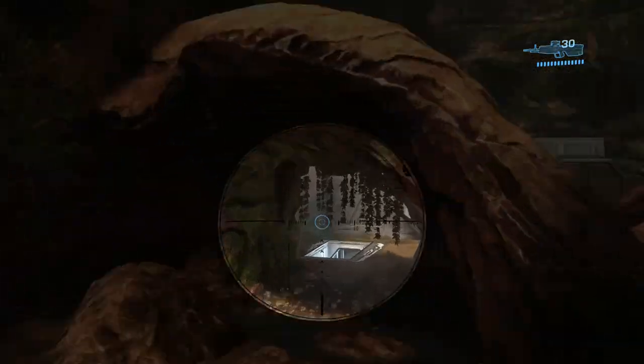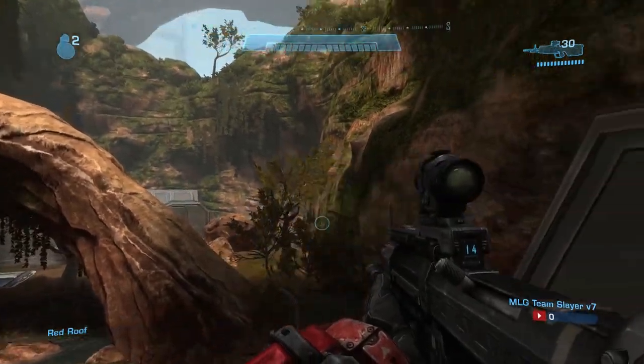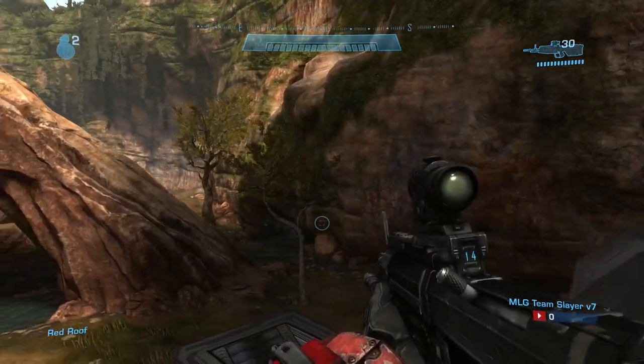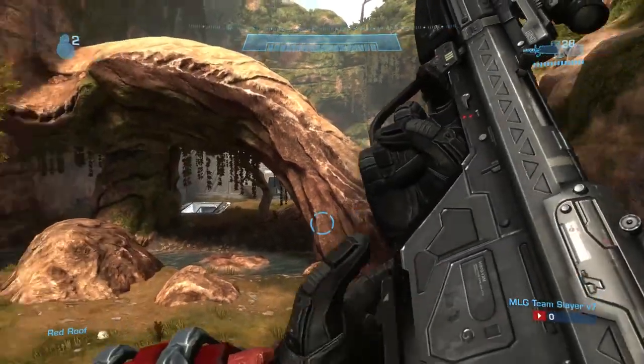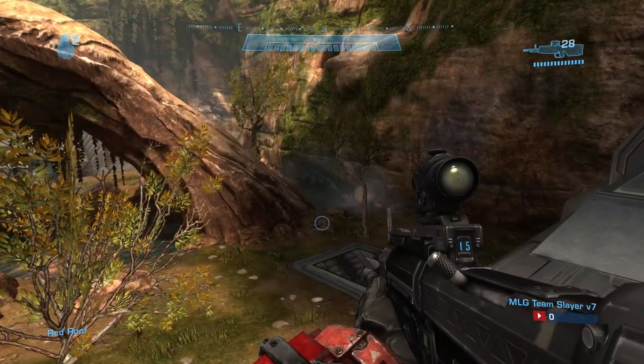Since the map is mirrored, you also have blue magnum, blue dark, blue needles, top blue, blue snipe, and blue cave on the other side. You can see where the symmetrical callouts are. Once you learn one side, you get the whole map down.